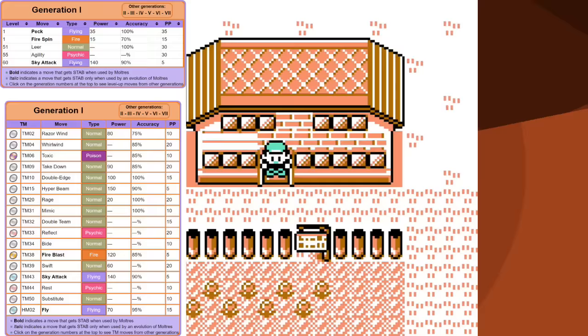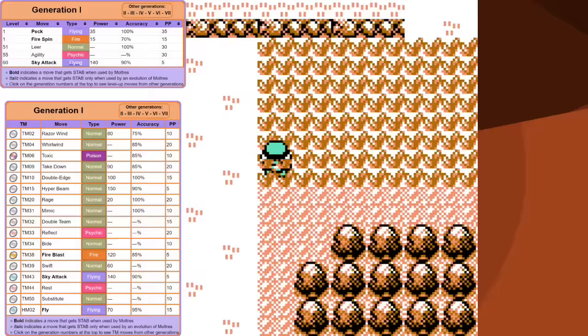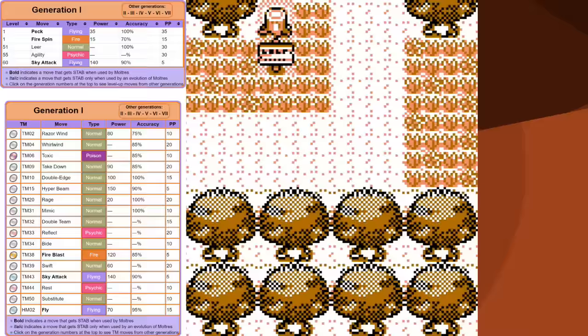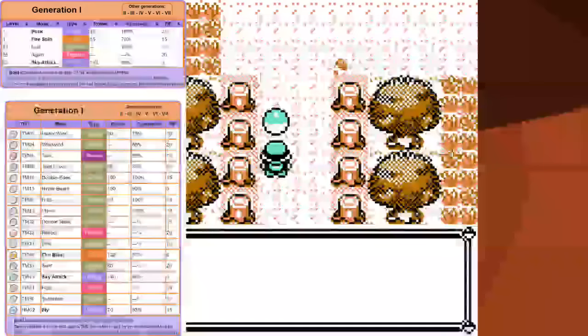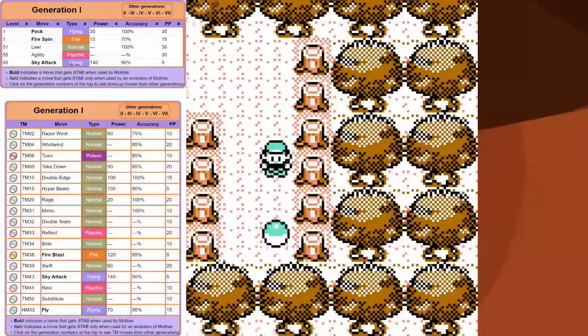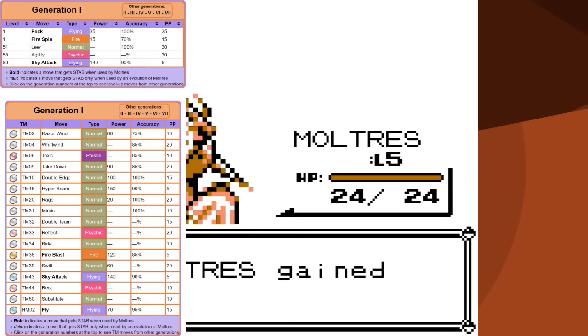Peck is the most basic flying type move - 35 power - and it uses Moltres's Attack, which is good but not as good as its Special. Then we have Fire Spin, base 15 power, but it works the same way Wrap does. For those who don't know: if it hits, the other Pokemon cannot attack until Fire Spin ends. So if you outspeed and keep hitting with Fire Spin, theoretically the other Pokemon will never attack. In practice this never happens, because unlike Wrap - which I consider too luck-based at 85 accuracy - Fire Spin has 70 accuracy, the same as Thunder.